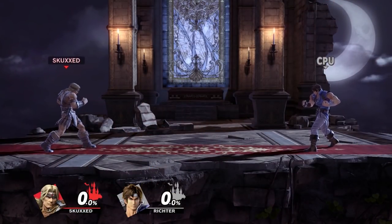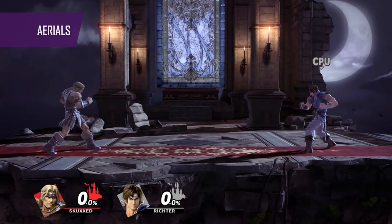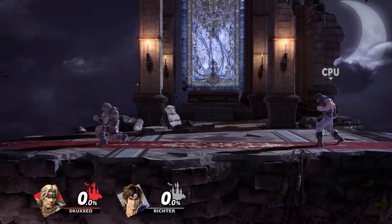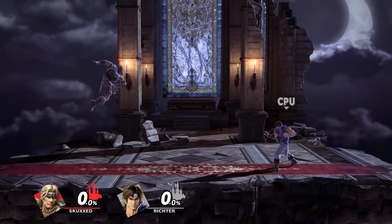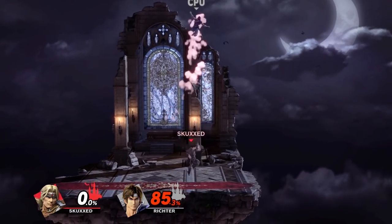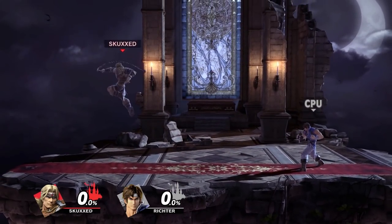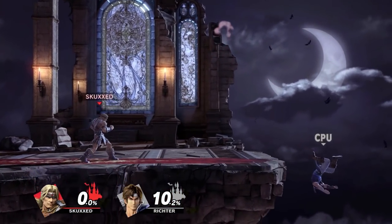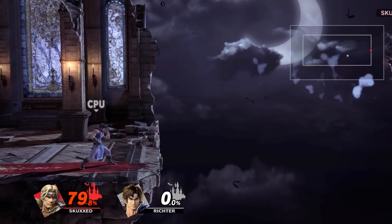Now if his smashes are beastly, then his aerials are in a league of their own. His up air, forward air and back air all incorporate the whip for some of the longest range aerials in the game. Even characters who are notorious for having loads of projectiles would dream of having this kind of range for their aerials. Your forward and back air are excellent for attacking at a distance and approaching, while his up air allows him to juggle without any of the risk. They do have razor thin hitboxes, so you'll need timing and placement to score a hit, but his forward and back air can be angled to better hit grounded or aerial opponents. They also double as tether recoveries, which is usually a better option than his actual recovery.